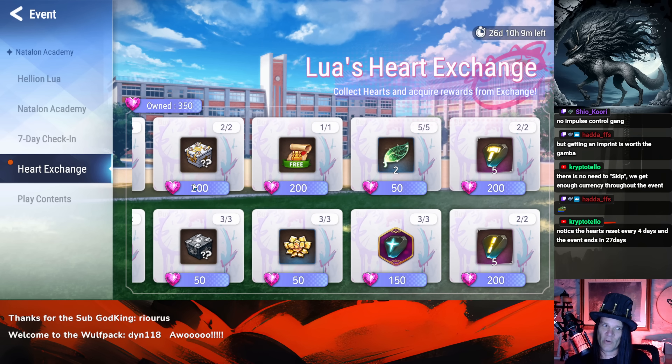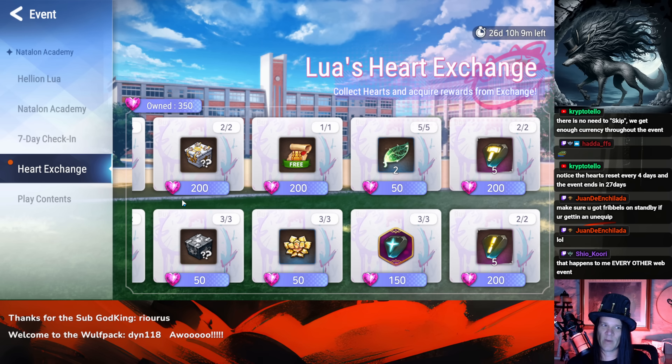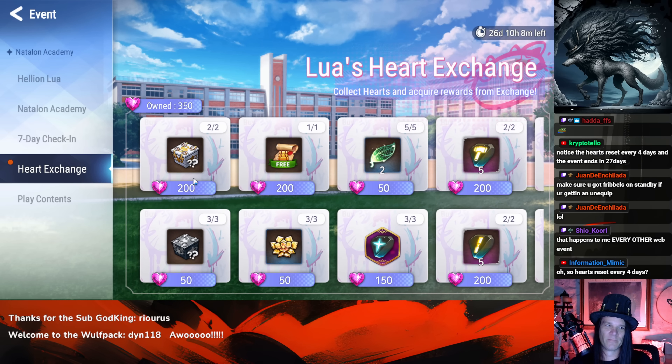These AP/catalyst boxes: if you are farming Unrecorded History, these have zero value — you already have all the catalysts you could want. I'm definitely not wasting currency on these. Even if you haven't farmed Unrecorded History, you should just buy stamina instead and use that stamina to farm Unrecorded History. You'll get the gold and the AP and the catalysts that way — these boxes are overpriced for what they are.